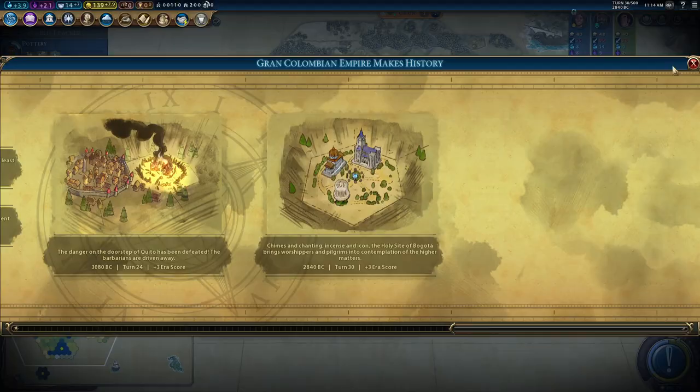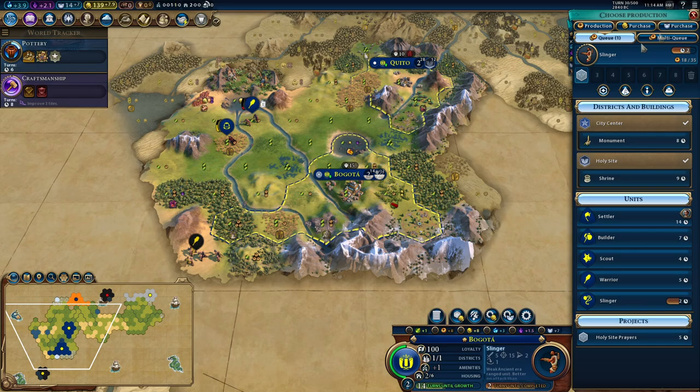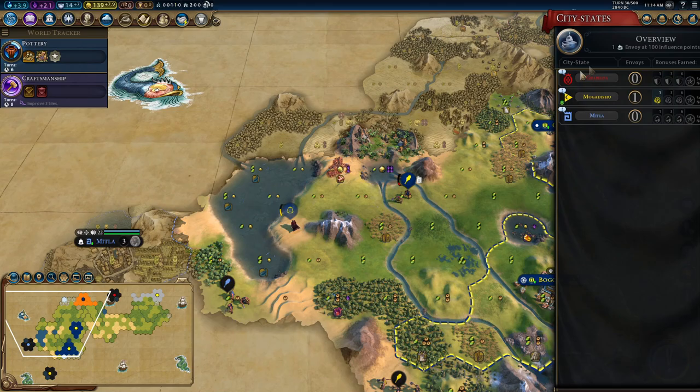The quicker we can get Lord Sucklington to plus ten, the happier I'll feel. There's the era score for the holy sites — huzzah! We're getting one prophet point per turn, but so is somebody else. I can't rest on my laurels. I'll get one slinger out just to give me a little more combat bonus.